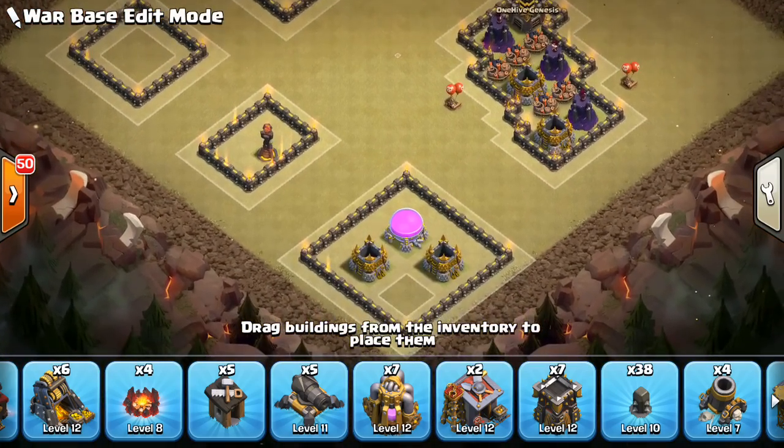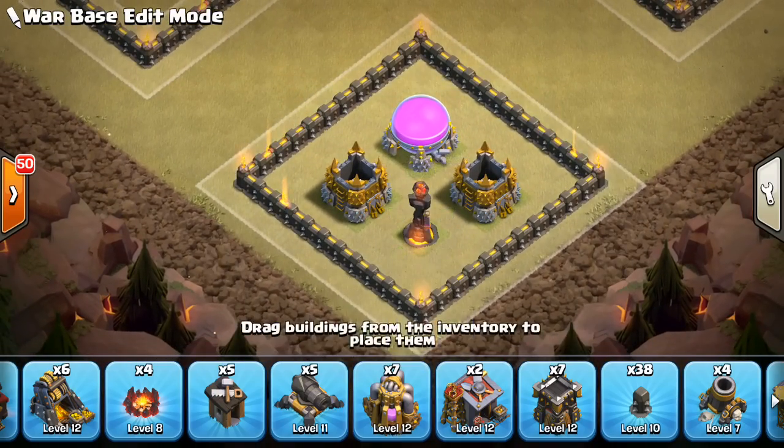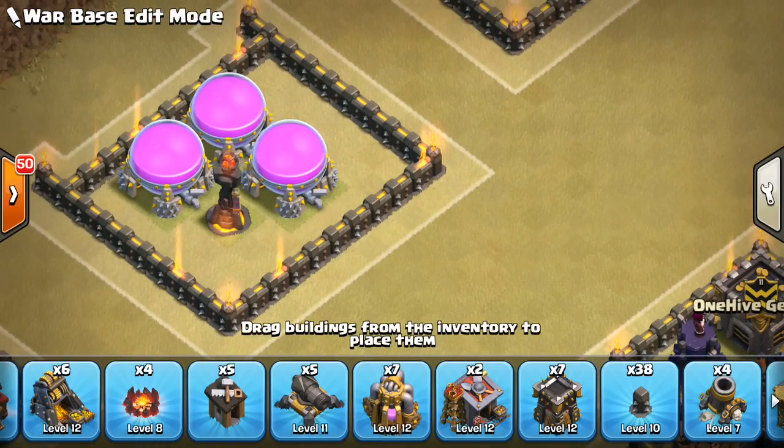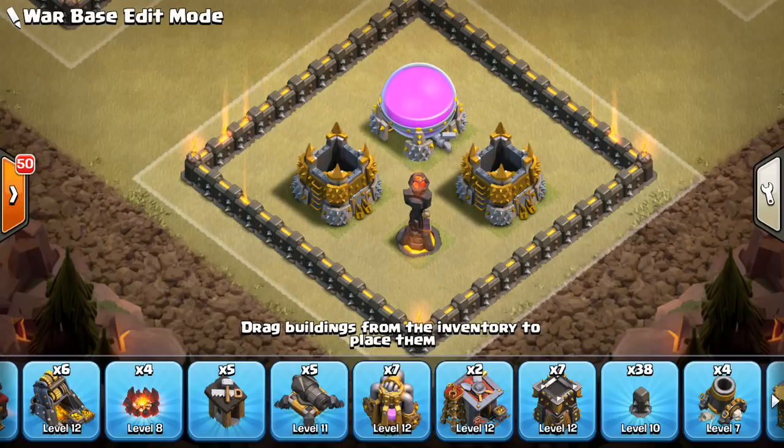This last variant is similar but more anti-Valkyrie. Unlike the previous one, buildings aren't touching, so it won't act as a VALC magnet pulling Valkyries in. It takes up a little more real estate, but it's a good way to defend against miners, bowlers, and VALCs. You can play around with how far apart the walls are from the storages.